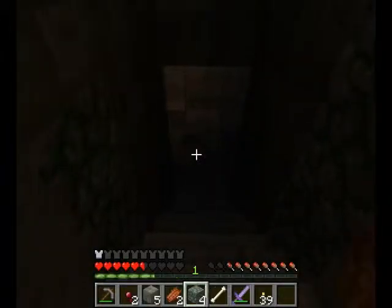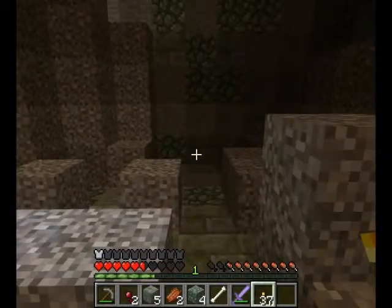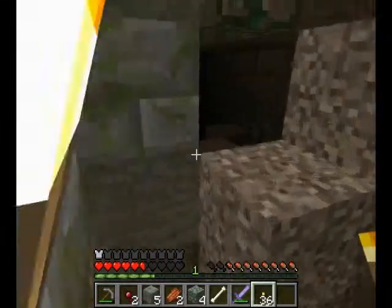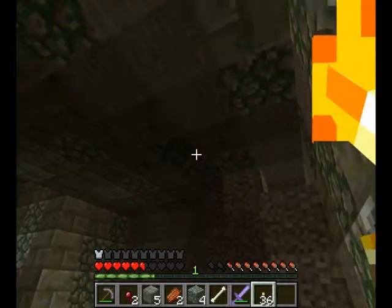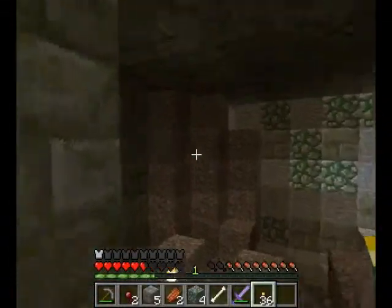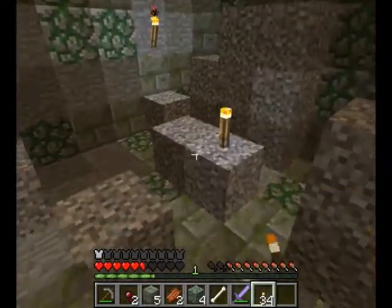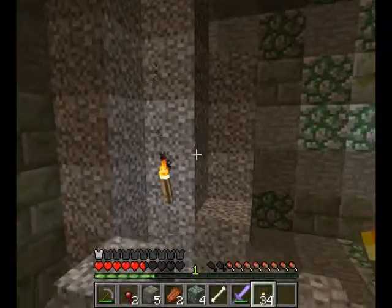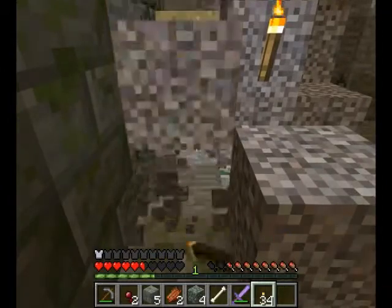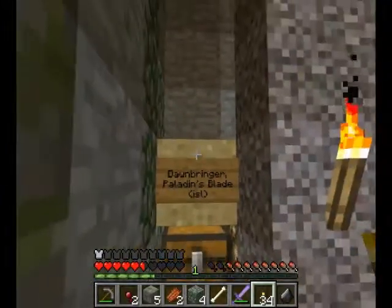I should have torches in a really good spot — like right there. And there. I hear walking things. Traps! Right — Vechs is evil, and gravel can fall. Okay. Vechs is not that evil. Maybe I'm just too used to legendary. Pawnbringer — Dawnbringer. Paladin's Blade.